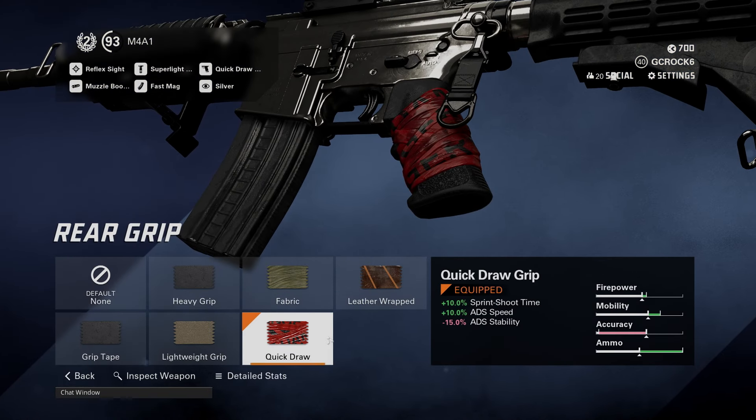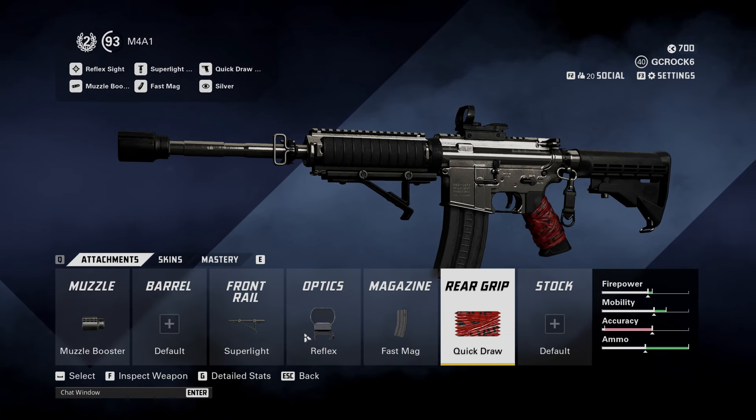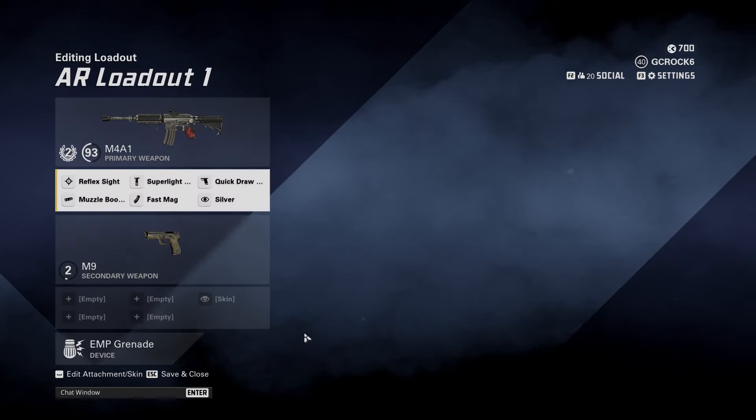For the rear grip — the final item on this loadout — I go for the Quick Draw Grip. You get 10% sprint-to-shoot time, 10% ADS speed, and there is a knock on the ADS stability. Even though we're taking hits on the stability and recoil, it does still feel like it beams. You could see in the gameplay footage — it was quite easy to control, and that's on keyboard and mouse as well.